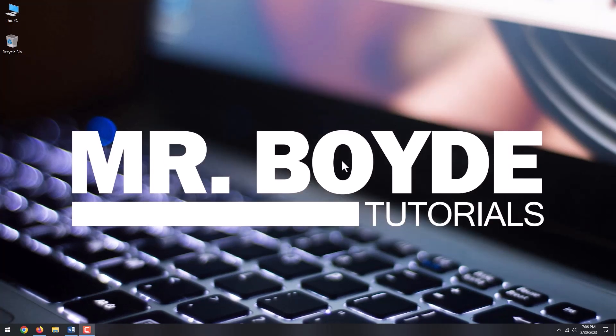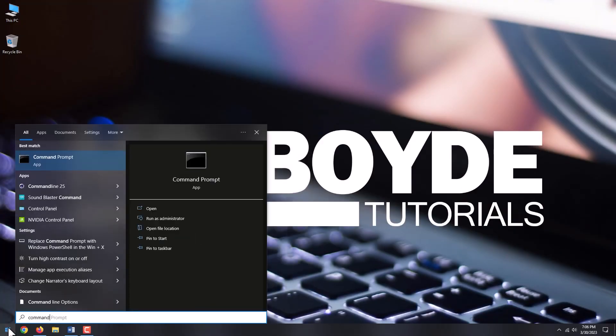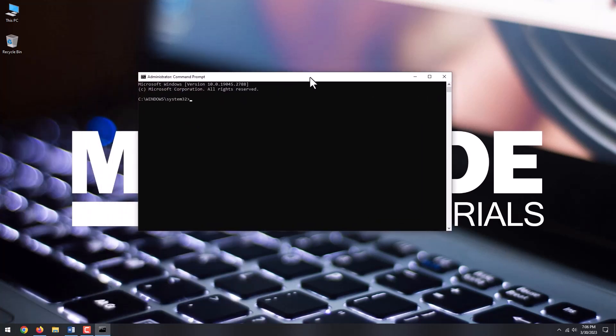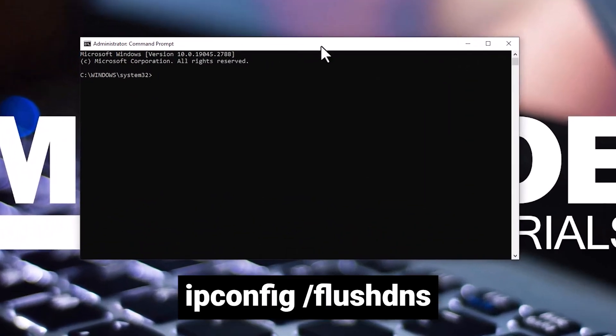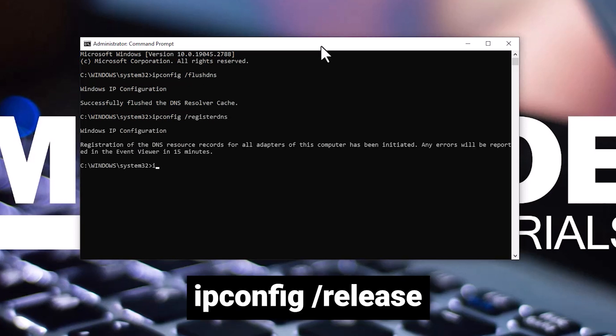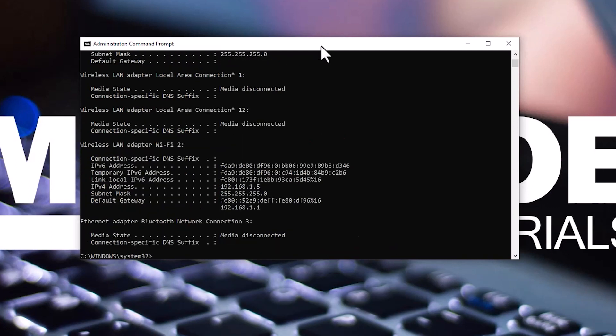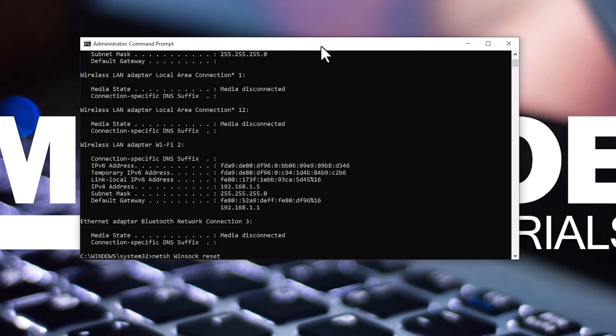The next thing you can do to lower your ping is to flush the DNS. Go to Start menu and search for Command Prompt. Right-click and select Run as Administrator. Type the following commands in order: ipconfig /flushdns, ipconfig /registerdns, ipconfig /release, ipconfig /renew, netsh winsock reset. Restart your PC and check your latency again.